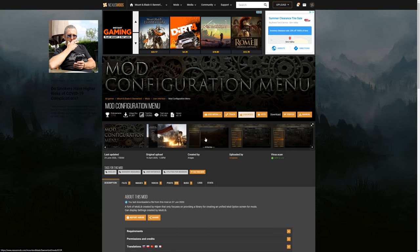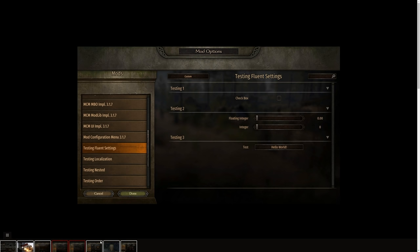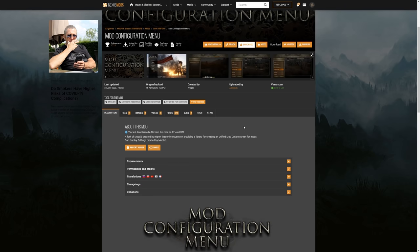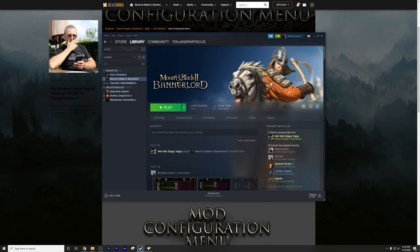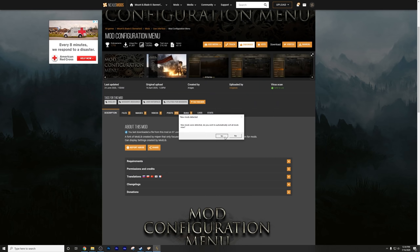Your third required mod is the Mod Configuration Menu, which adds to the Options menu a way to configure many mods. For example, for an Economy mod you can tweak certain settings there. While not 100% required, it's one you really should install so you can fine-tune any mod properly. Once you have all three set up, you boot the game — it'll launch the mod manager and the game, new mods are detected, go ahead and sort.